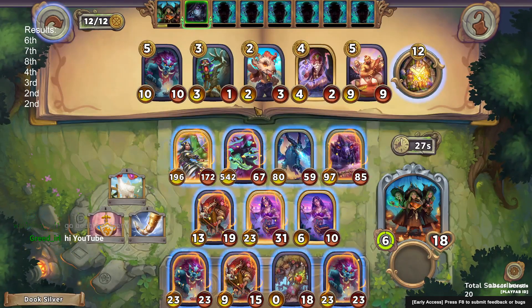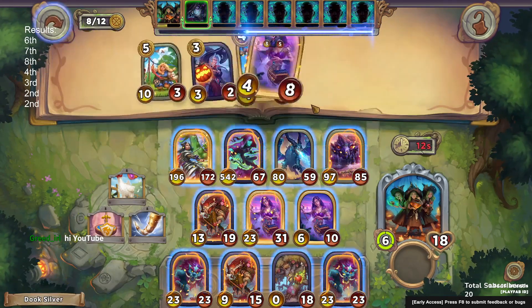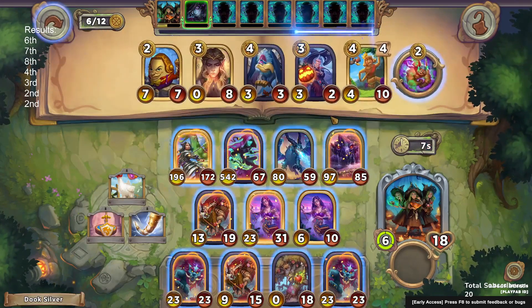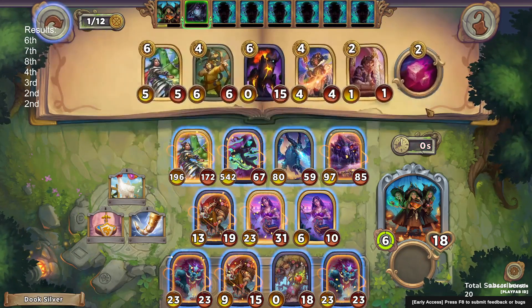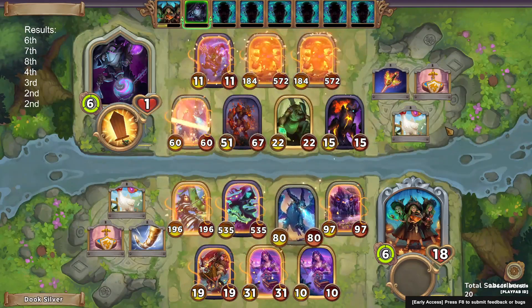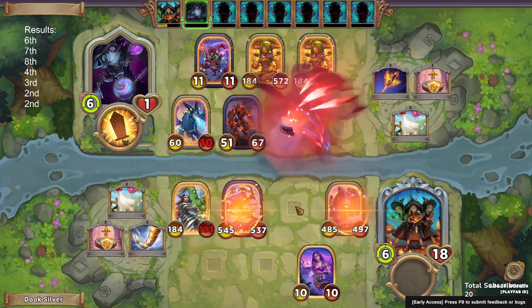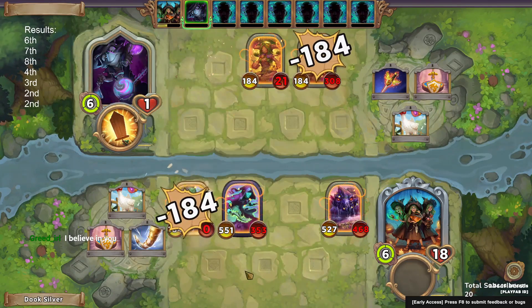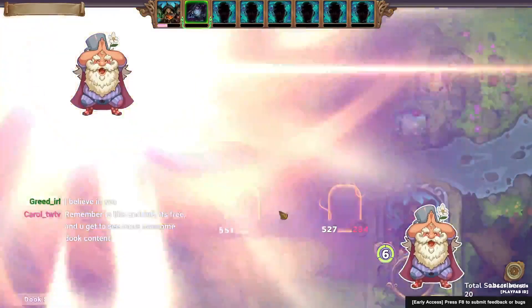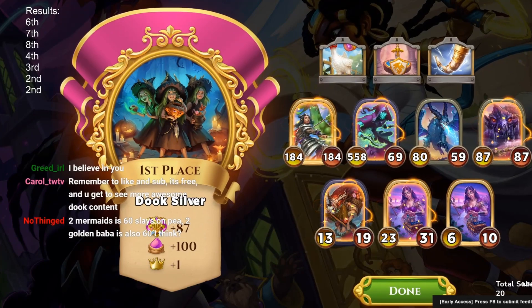I put the golden baba on — I should just be playing the golden baba because two mermaids is more scaling in general. We're in a good position. It looks like the opponent did have a golden dragon waiting in the wings and it took out our baba, but we do get enough slays and put enough stats on Yorm for Yorm to be big enough to gobble up their board. Our 500/500 shadow assassin ends up being enough and we get the win.